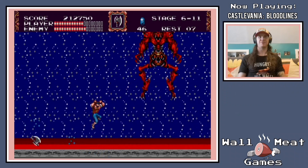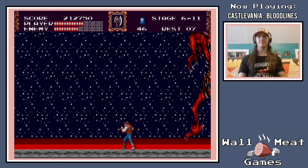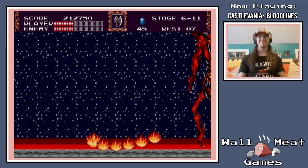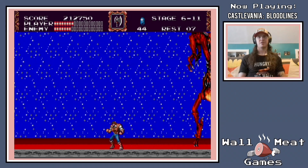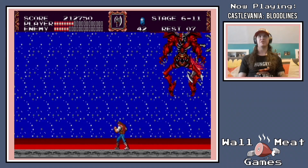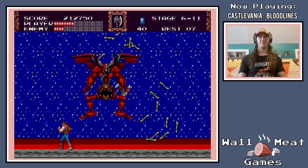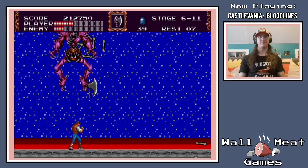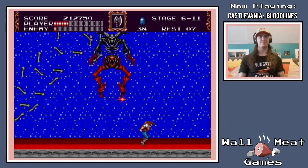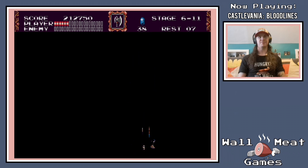His final true form — he turns into some sort of a bat demon, pretty typical for Dracula to do. Stay aggressive — you kind of want to keep him over there in the corner if you can help it. Once he turns red, he's going to start casting fire on you — just jump over that and keep attacking. And then for this final part, he's going to start throwing bones down on your head. There you have it.